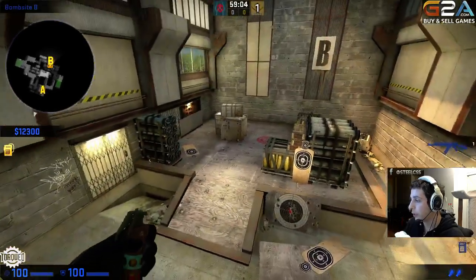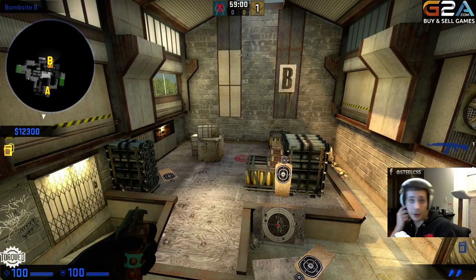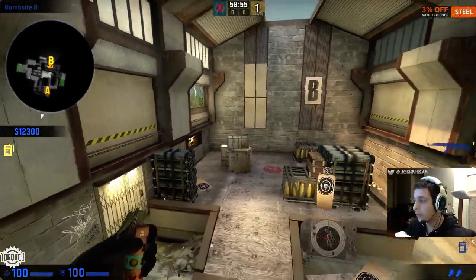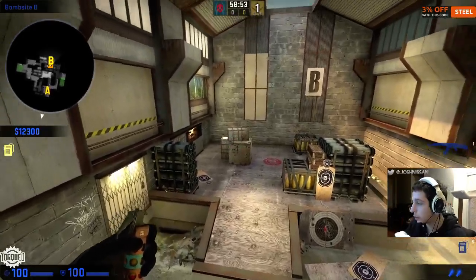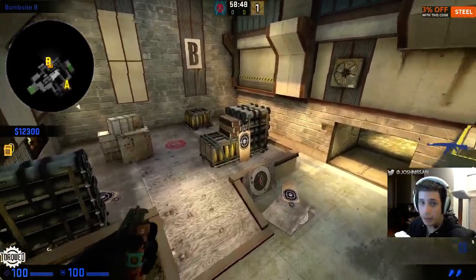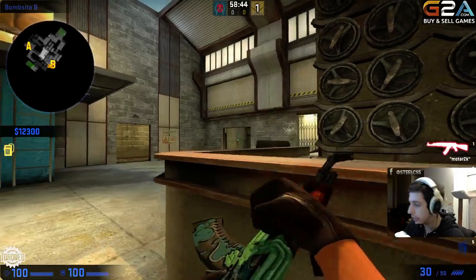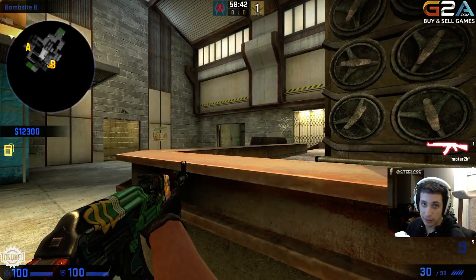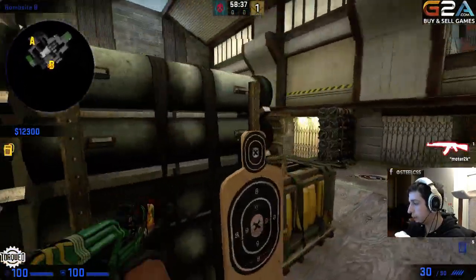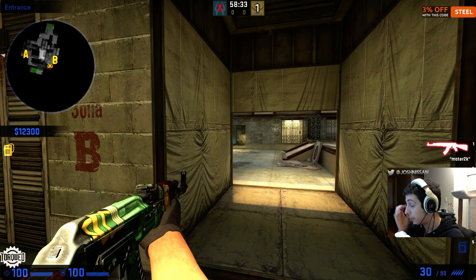A good way to visualize the B-bomb site is to visualize it next to Inferno's B-bomb site. On Inferno you have your first oranges area, your tri box or new box, your back emo area, and the coil spools area — the headshot angle. Here, call this sidewalk or headshot angle, because basically all you can see is your head. Default box, or spools, and then your backhaul or rotations from CT spawn.